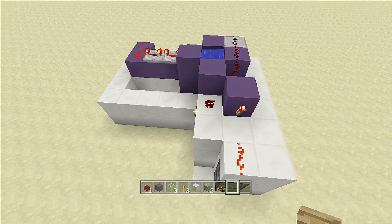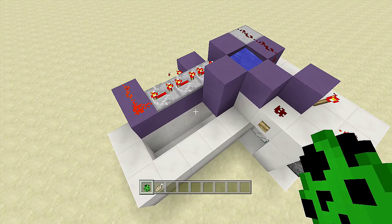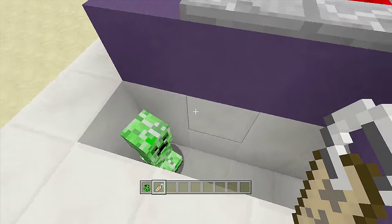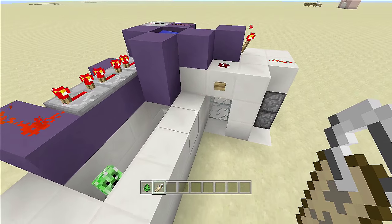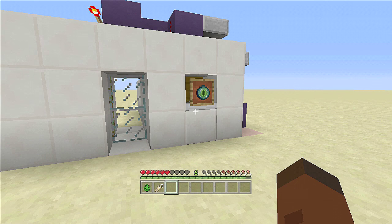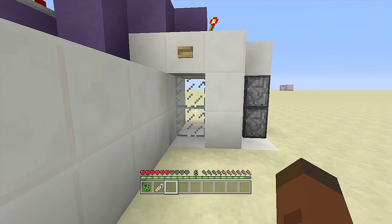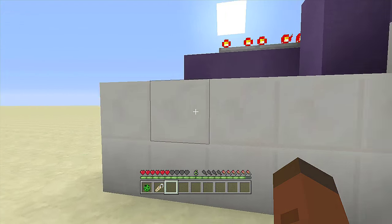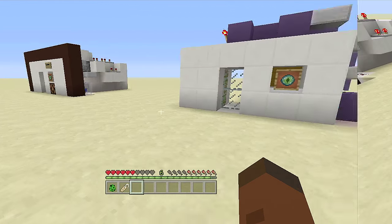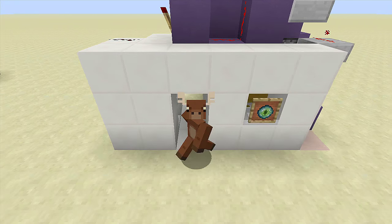Now add the creeper — this is probably the hardest part. Get a creeper into any part of these blocks. In creative it's much easier, but there are many ways to do it in survival. Once the creeper is inside, take out your name tag and name it, or it will despawn and your eye scanner will break. That's it — you're completely done! Switching to survival to demonstrate: walk up to the eye scanner, the creeper walks over, the door opens, walk through, water pushes it back and the door closes. Click the button to reopen when you're ready to leave. If you enjoyed this video, leave a like and subscribe!